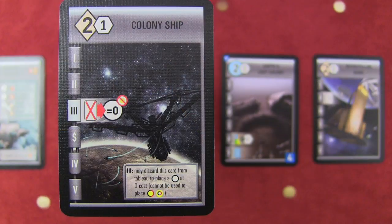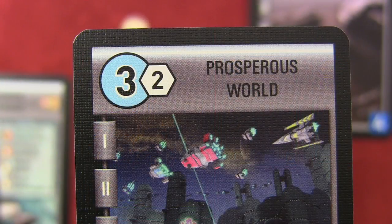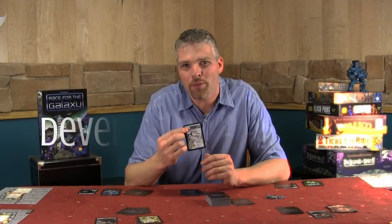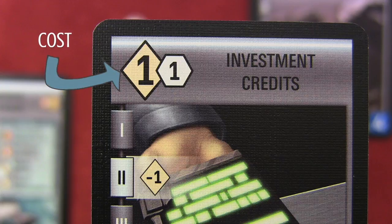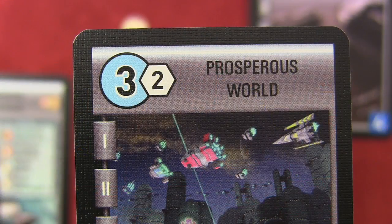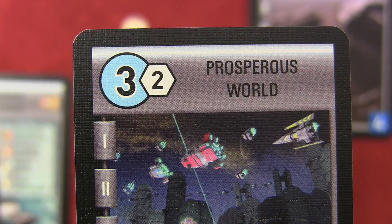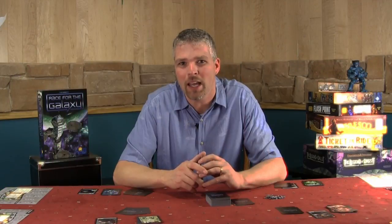Cards come in two basic types. There is a development card which has a diamond in the upper left hand corner. The other type of card is the world card — all worlds have a circle in the upper left hand corner. Think of it this way: D-diamond, D-development. The number inside the diamond is the cost. Planets are for the most part round, and the cost of the world is also in the circle. You'll see a lot of different colors in those circles and different rings around them, and some have halos — we'll explain that more in the settle phase.